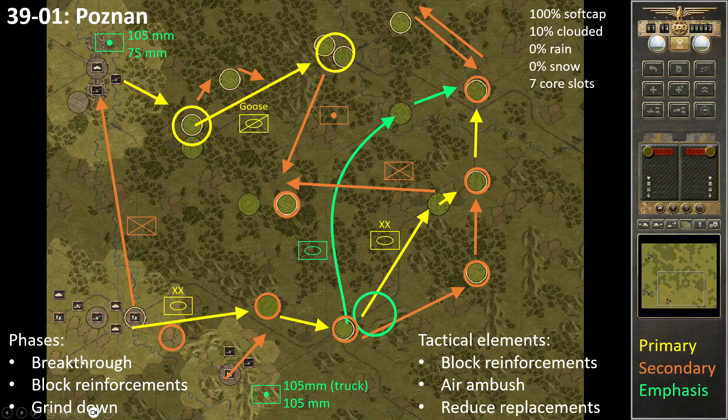We have three phases in the battle. First we break through down here with our division — Goose is in charge in the north and he breaks through here. Then in the second phase we block reinforcements: that's Goose forward here, auxiliary tank up here, and we get forward to take this. Then in the third phase it's just about grinding — we take this one and this one, and we send a small force in towards the center.